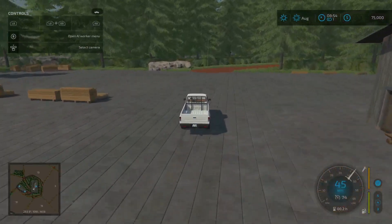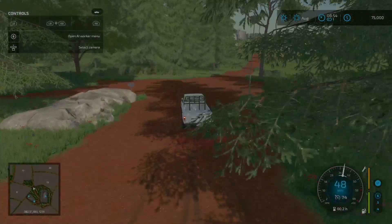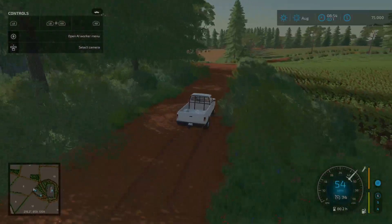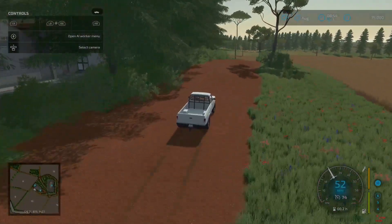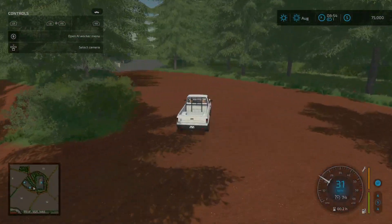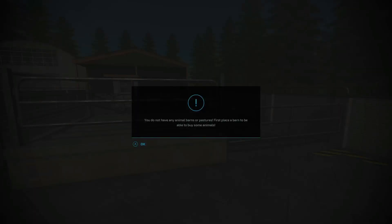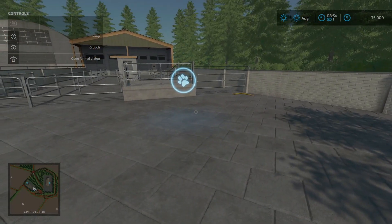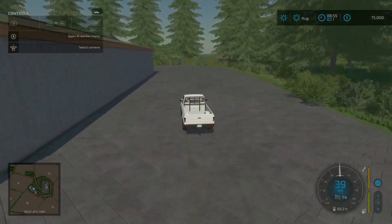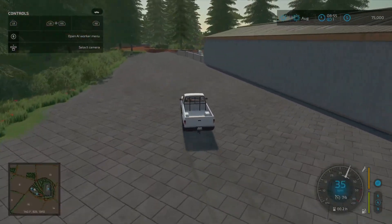Coming out and up the hill, here is the animal dealer. You can bring your trailers up here to load animals, but you need to have pastures placed first before you can load anything. Once you have animals on the map you'll be able to use this. Over here is the animal dealer sell point.